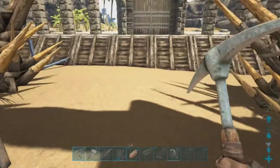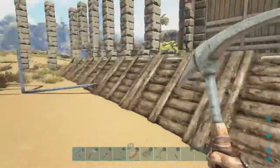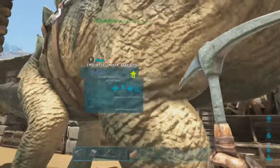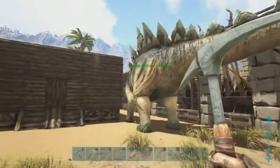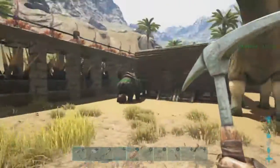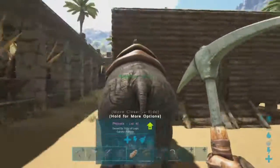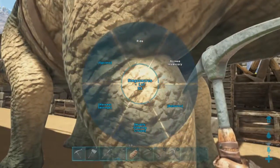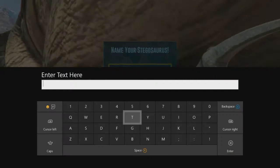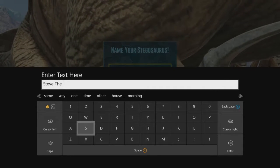I also took a couple of foundations out from here — I thought it was much better just lining it here. It was kind of annoying having them there, and I wanted to make sure it didn't restrict dino movement in and out. Also, we got a comment on one of our videos with a suggestion for a name for the Stego. I said early on that when we tame a dino, I'm not going to name them right away unless I have a really good name in mind, but if you have a good idea, leave it in the comments. So we are going to be naming our Stegosaurus Steve the Stego.